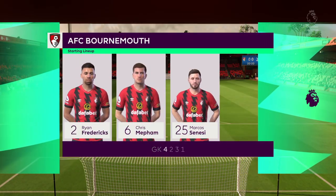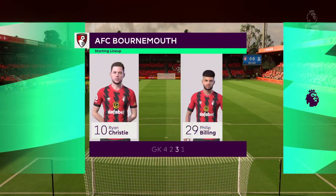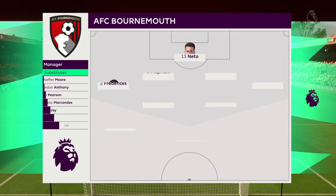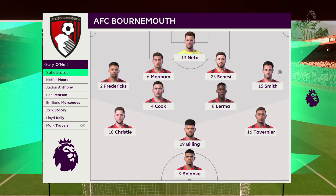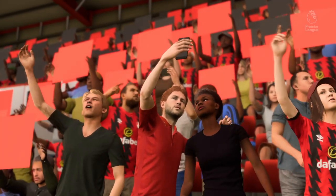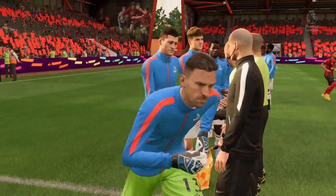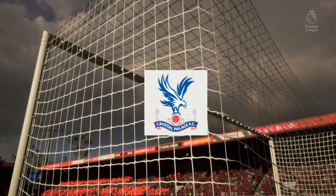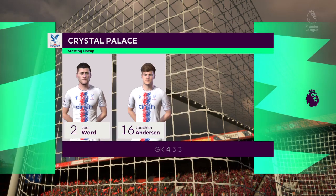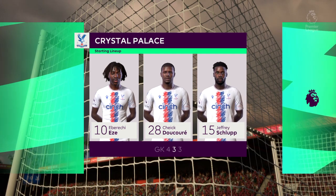The starting eleven for Bournemouth: if their wide players stay high up the pitch and get enough of the ball, it's a very attacking lineup. But if they drop too deep they will leave the centre-forward isolated and it could be difficult for them. Crystal Palace have Jeffrey Schlupp starting alongside Eberechi Eze in central midfield, and they line up with just the one striker looking to do a bit of damage.